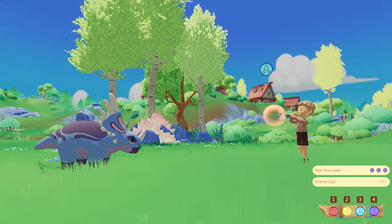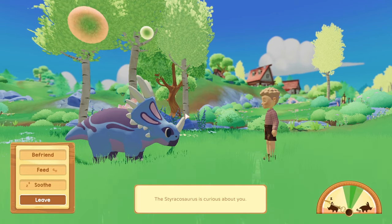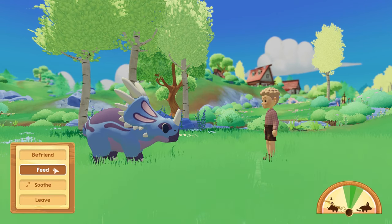Once you sing the right tune it will go to this screen here and you have the option to befriend, feed, soothe, or leave.